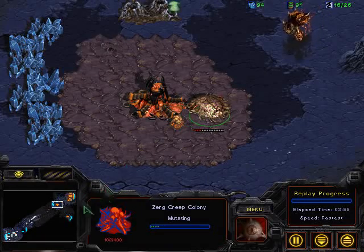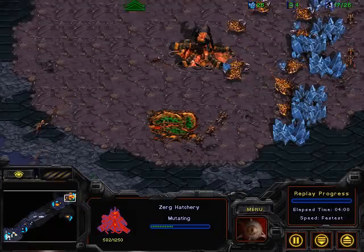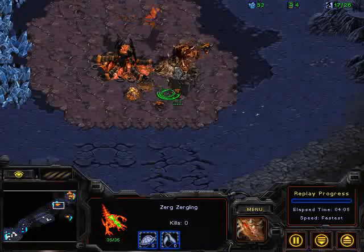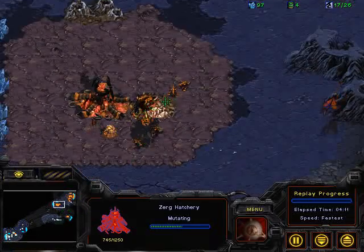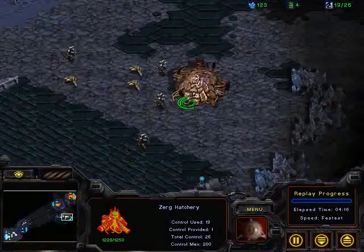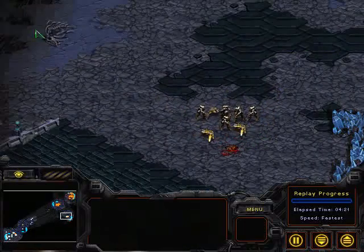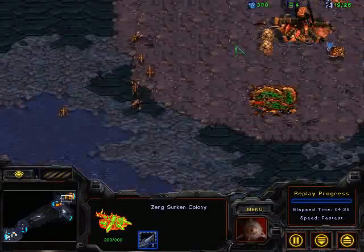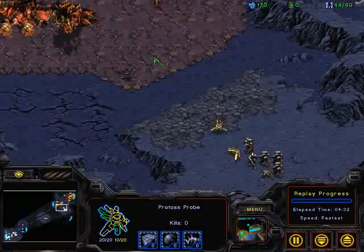More Zerglings being produced. A Creep Colony being produced at the secondary. But this is a Hatchery that's going to be completely exposed, and that's 300 minerals that is not Zerglings. I don't see enough Zerglings on the ground yet. So if this Hatchery isn't cancelled, that's certainly going to go down. I don't know that this secondary is going to be defended enough in time, and it's just going to be so many Zealots flooding over. Zealots are so much stronger than Zerglings. Now pounding in the secondary — it is cancelled. Drone gets killed there, but they can just waltz in. Only a single Creep Colony and not a lot of Zerglings to try to defend. He's going to wait for those 2 additional Zealots to come in.